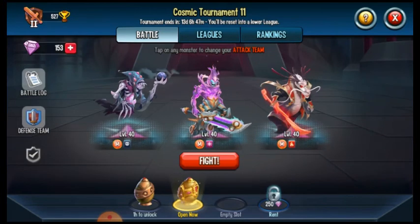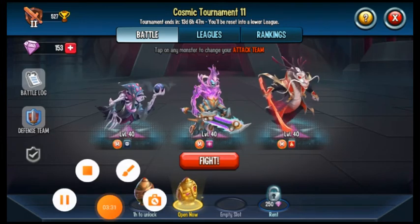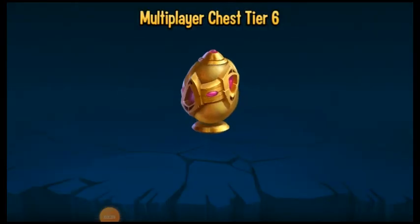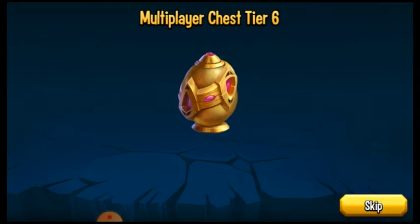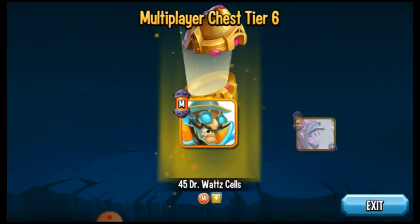The multiplayer chest tier six — this is gonna be cool! Multiplayer chest tier six, here we go. 200 new cow cells and another mythic 45, Dr. Watt.